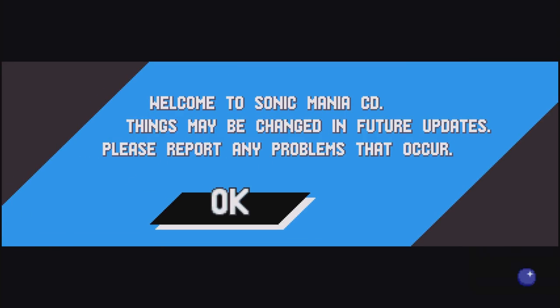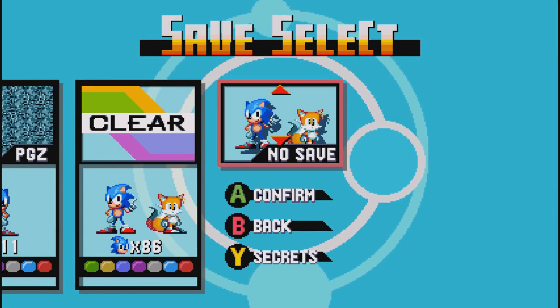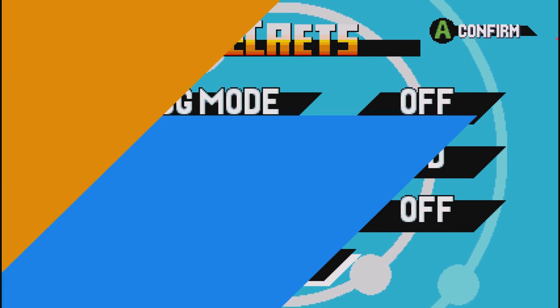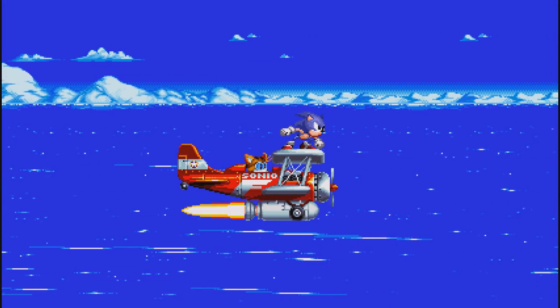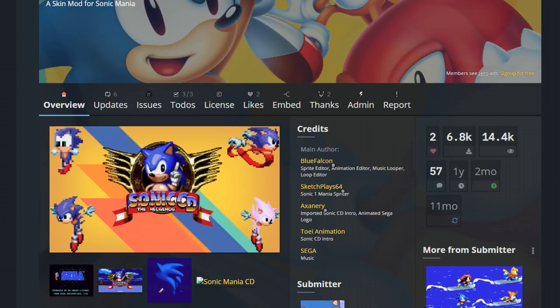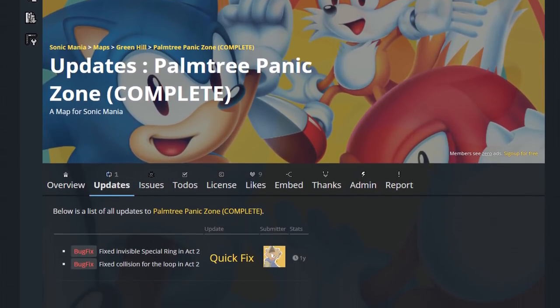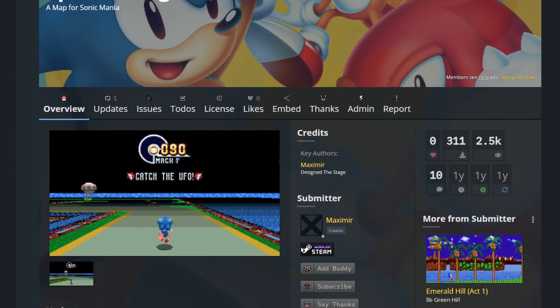Welcome to Sonic Mania CD. Things may be changed in future updates — please report any problems that occur. So we're going to go into CD mode and, to make this more Sonic CD-esque, we're going to go into Secrets and put the Sonic ability to CD. It just makes sense. We're going to go with Sonic only. I need to tell you which of these mods I am playing: the first one is Sonic Mania CD, which is a skin — you're seeing the title screen and Sonic's new sprites. The other one is Palm Tree Panic Zone, which is fully complete apparently. And then we've got one special stage from Sonic CD. This is something to really look forward to.